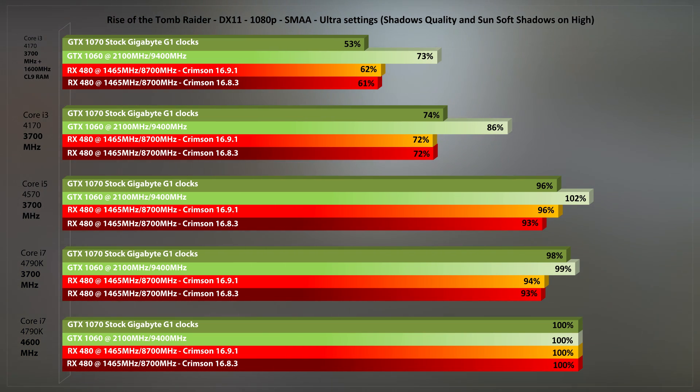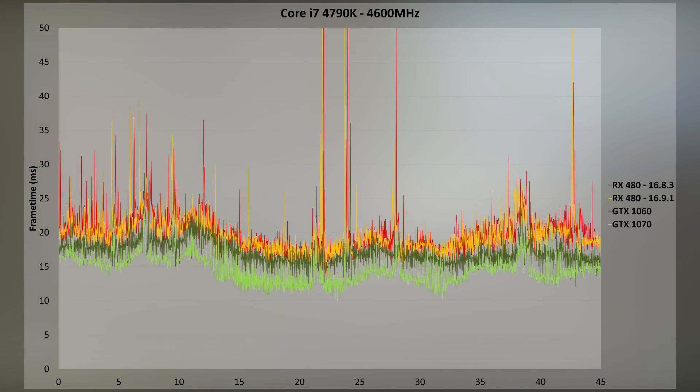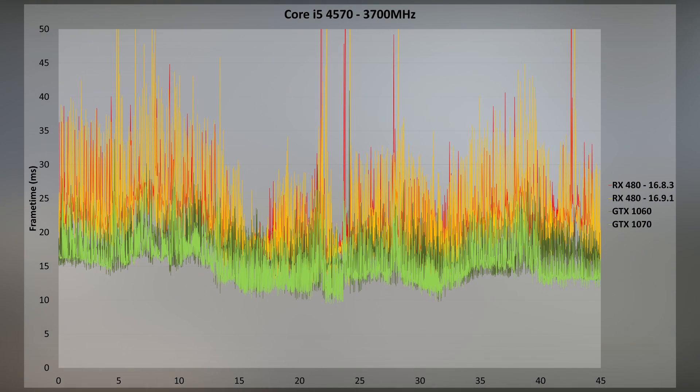Averages only tell part of the story, which is why we're now looking at frame time comparisons. The RX 480 shows frame time spikes well above 80ms with both driver sets. The GTX 1060 and 1070 also show some spikes but fewer than the RX 480. Switch to a Core i5 and all cards show more consistent frame times, with the RX 480's spikes being more prominent — clearly waiting on the CPU. This is API overhead in the clear.